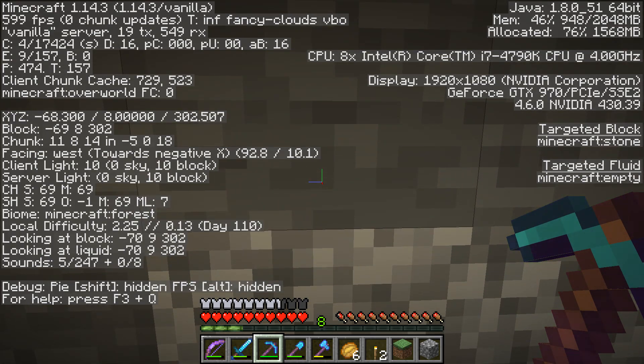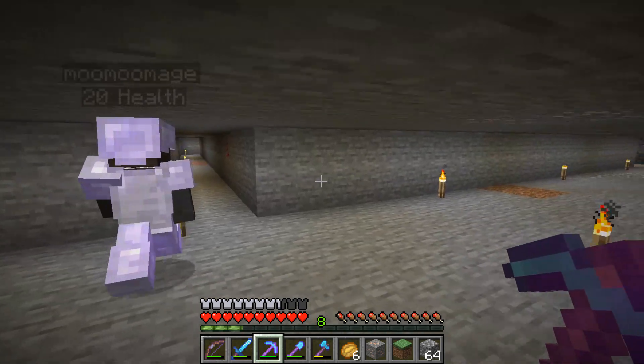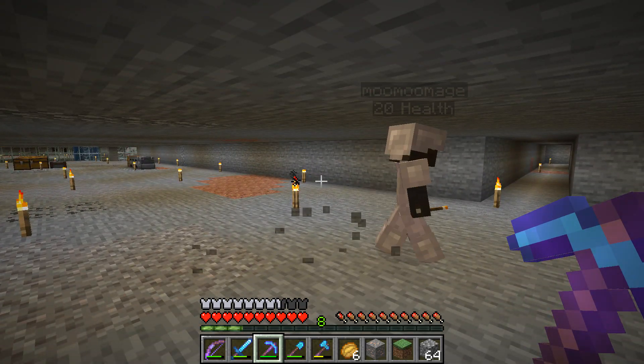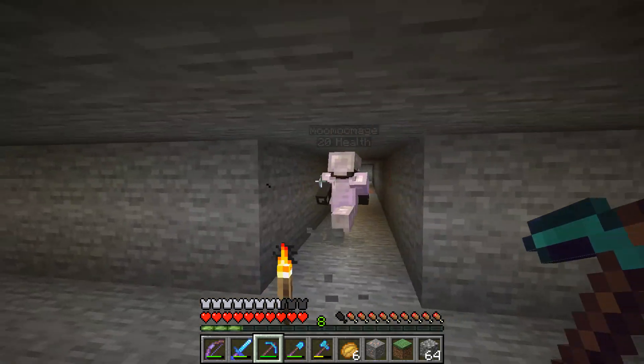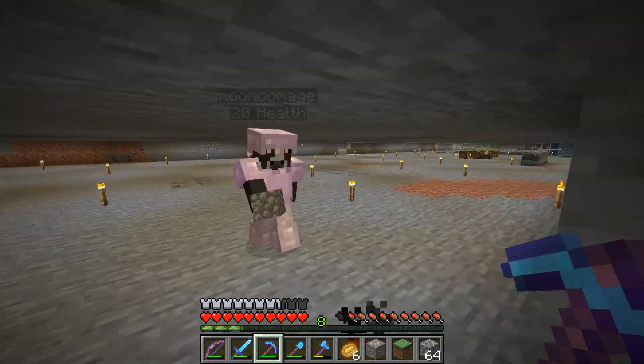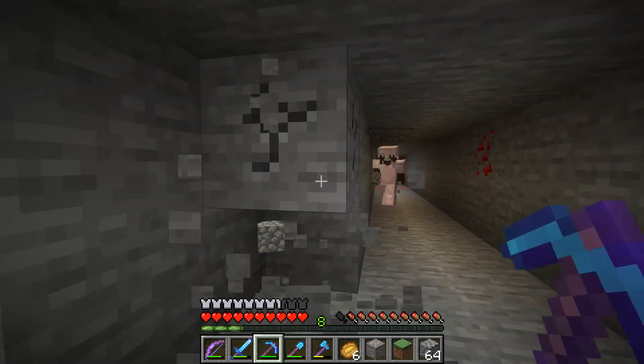If you want to do 95, I'm gonna mine it out. Sure. I feel like that's not bad, right? It's got some decent amount of room in between the slime farm and then in between the villager breeder. You want to take out one more just because it's gonna be a three-by-three way to drop anyways. Sure.